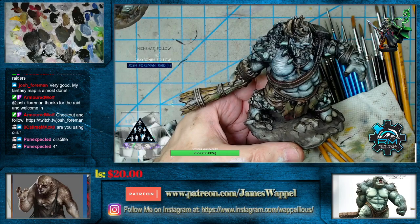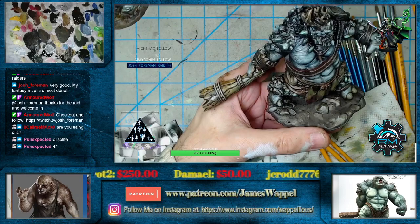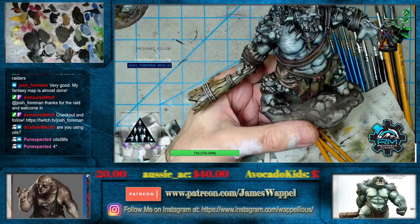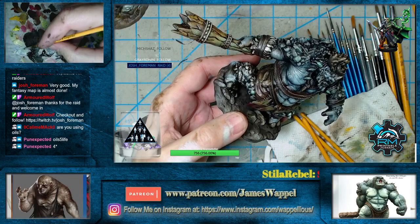We painted this whole thing in one show, just like we're going to paint this whole thing in one show — because 54 minutes ago he had nothing on him, just primer. Oils for life, as Pun Expected said. As far as I'm concerned, if I never used acrylics again that would be fine — it's not practical for me for several reasons, but I would just use oils. They do everything better for one thing, and they're ten times more relaxing to work with, and everyone who starts working with them says 'yeah, you were right.'